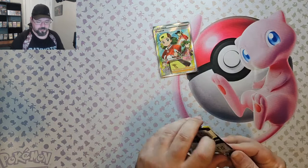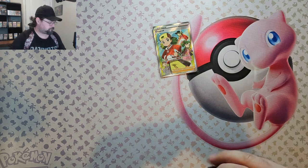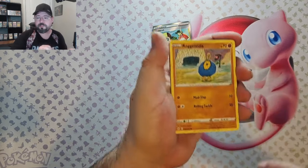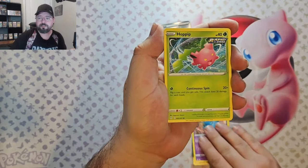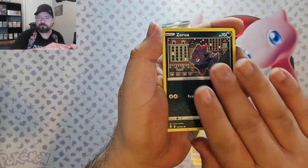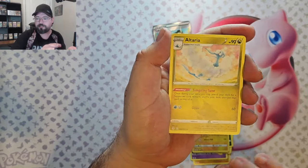Okay, second pack. I hope we pull something good. We've got Roggenrola, Wobbuffet, Wobbuffet, Swablu, Zorua, Lantern Reverse, and we've got Altaria, non-holo.